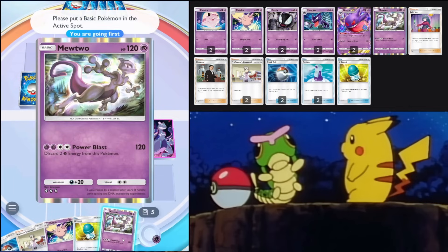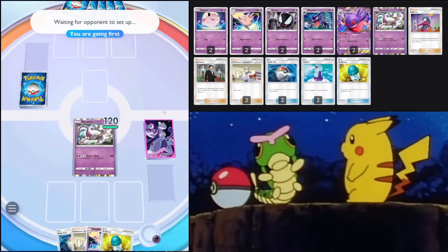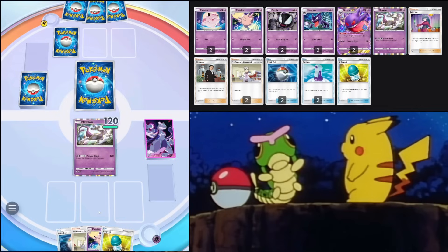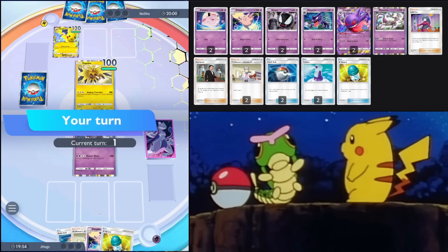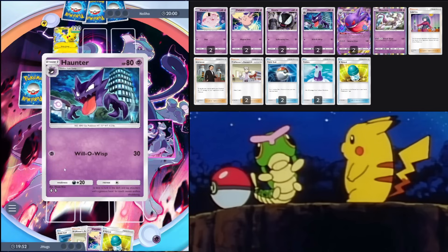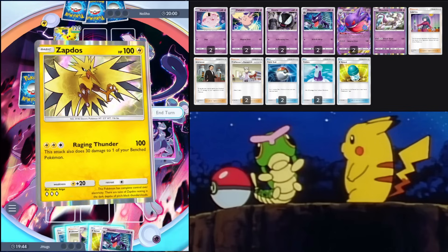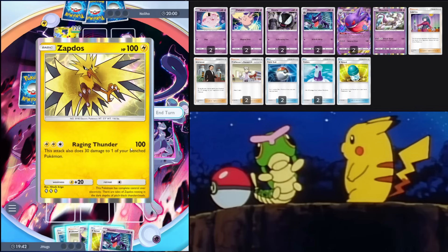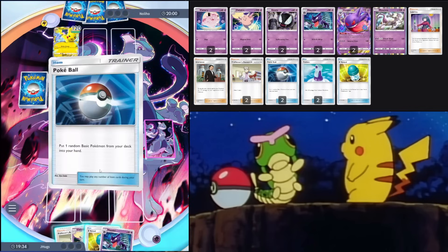Game two, going first. We got Mewtwo to start — he'll just be our meat shield. We got Poké Ball and Professor's Research, which is really nice. It's a Pikachu EX deck. They're also playing a basic Zapdos — I never see anyone play that card. For three energy it does 100 damage and also 30 to one of your benched Pokémon. Let's draw some cards — we got Ghastly and Haunter, so we're looking pretty good.